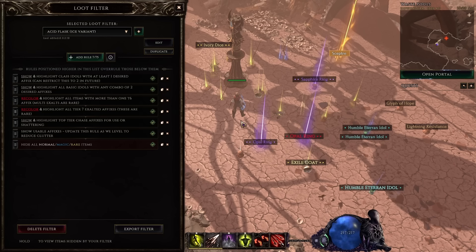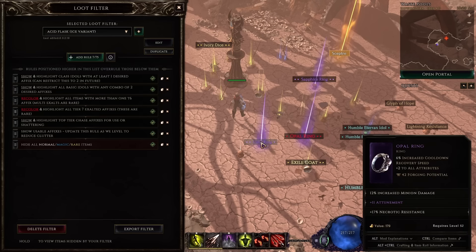Two important things are true in Last Epoch: crafting is an integral part of gearing, and gear drops identified. That means you can and should be tailoring what gear you see and how it's displayed to help you find items to craft for your current build. Every build gets its own custom filter in this game. It's one of the game's biggest strengths and weaknesses at the same time — while it's extremely powerful and modifiable at a moment's notice in-game, the system can feel a bit overwhelming for newer players. I'm going to try and solve that here for you.